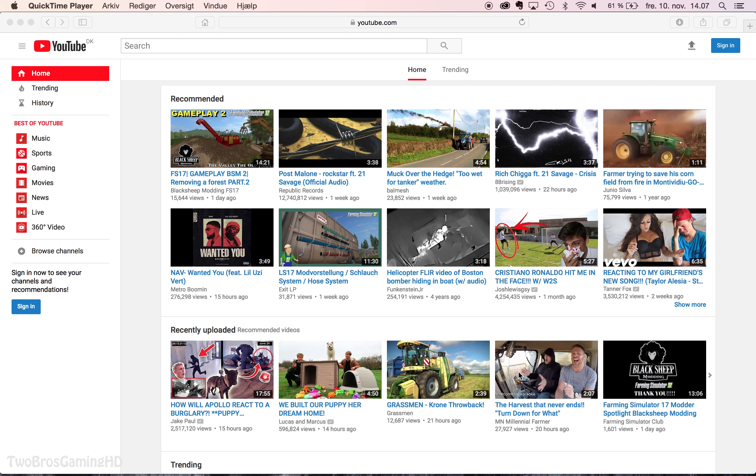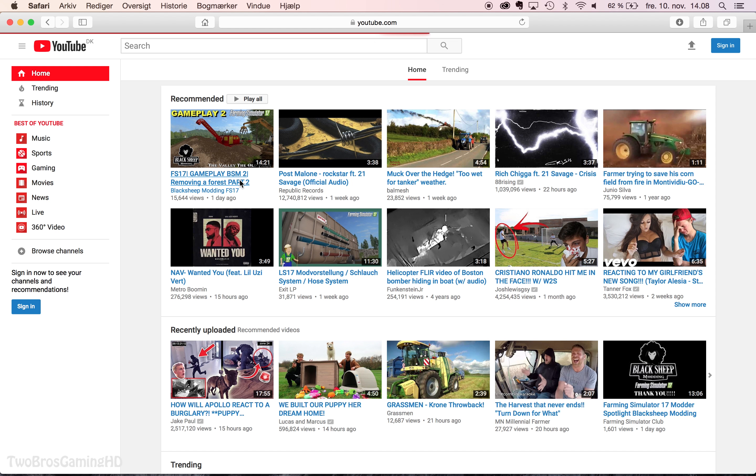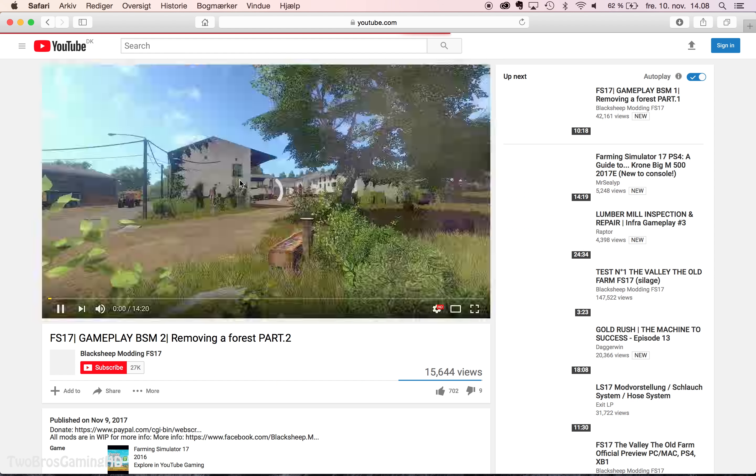I think we should actually get into this video. There is a lot of new stuff in the Farming Simulator 2017 community. I showed earlier this morning the gameplay from the new map from Black Sheep Mod, showcasing new mods and different stuff. Right here we have gameplay number two. I'm not going to review the whole part because the video file I'm recording is going to be too big, and I can't transport it to my USB — I have to render it on my MacBook Pro, which takes several hours.